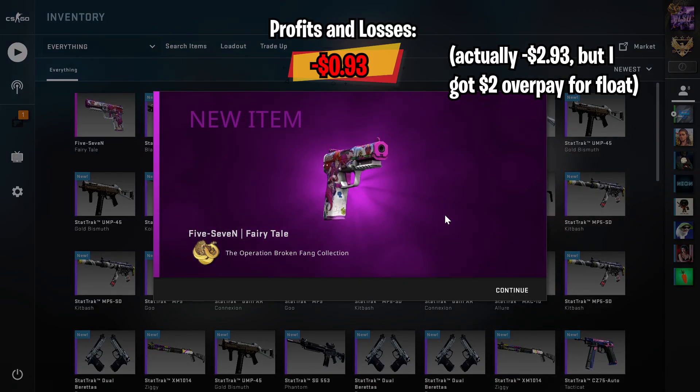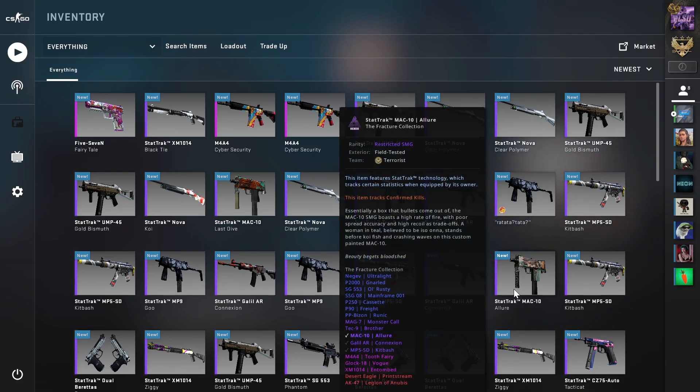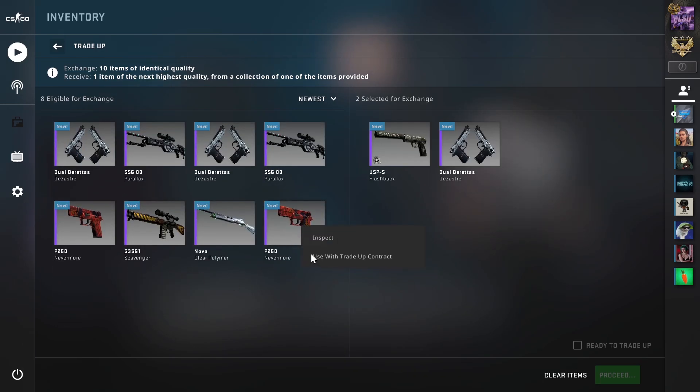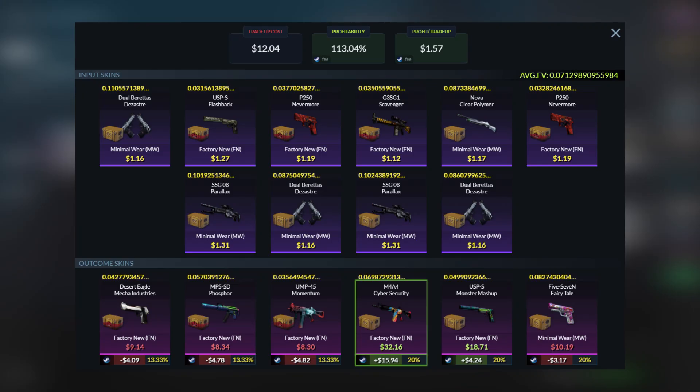We got the 57 Fairy Tale, but it comes in at a very low float and I will be asking overpay for this, so that is decent compensation. This will still be a pretty bad loss for me. Moving on to the fifth trade-up, we will again be doing a similar trade-up, but this time instead of Breakout skins we'll be using Danger Zone skins instead.